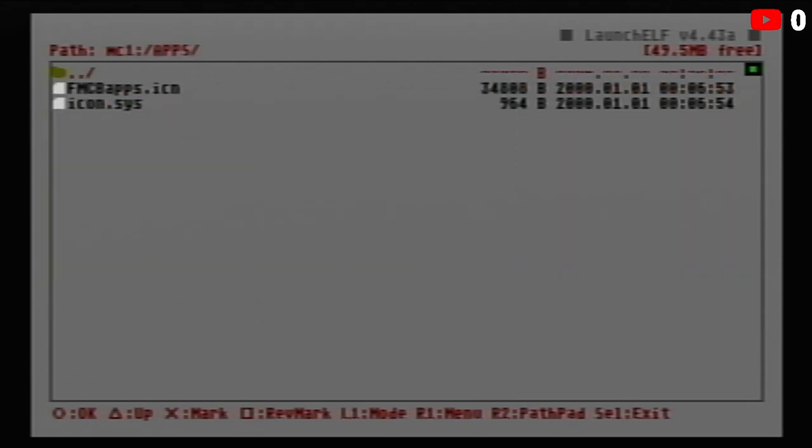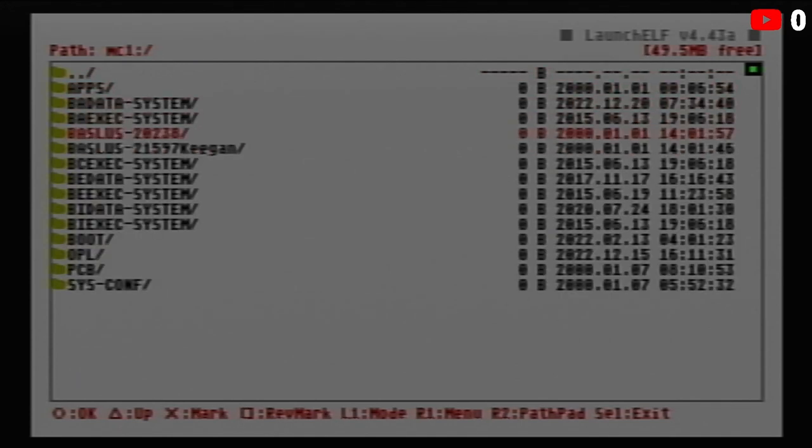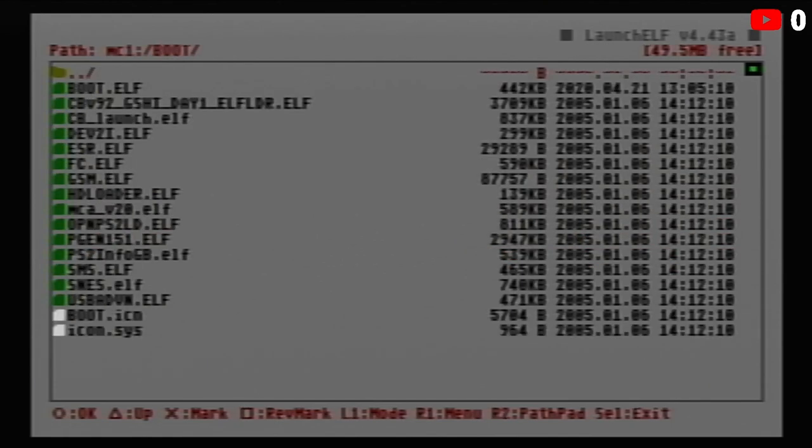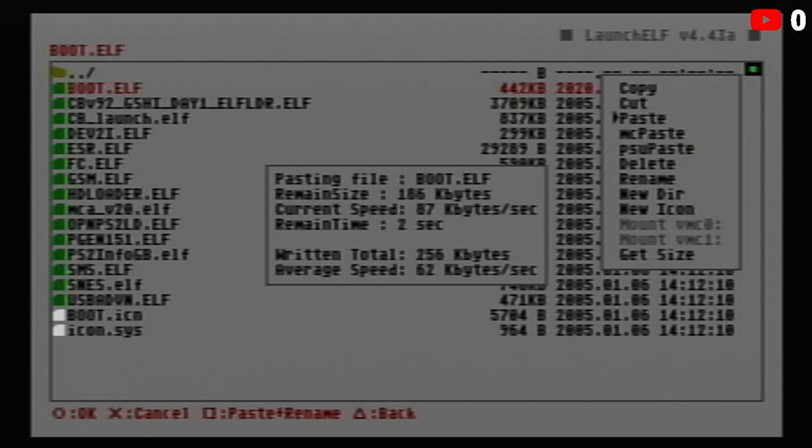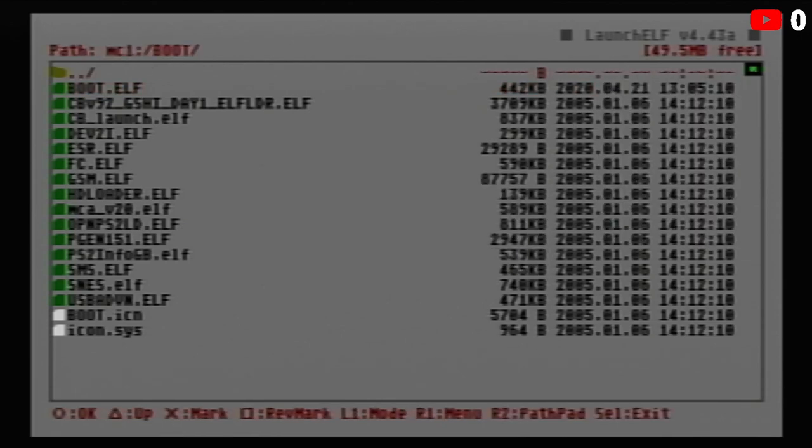Your directory might look a little different — your boot.elf might be in an apps folder. Mine is in a Boot folder at the top. Go to boot.elf, which is the outdated version 4.42, hit R1 to bring up the menu, go down to Paste, and press circle. It's pasting and overwriting it. Also a fun tip: while you're in here, you can set the console to boot straight into different apps.